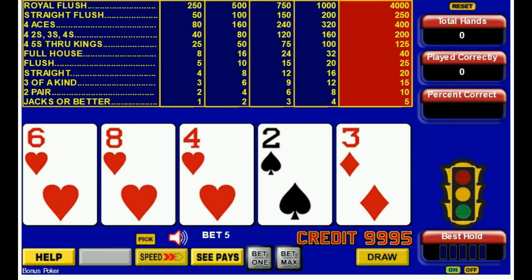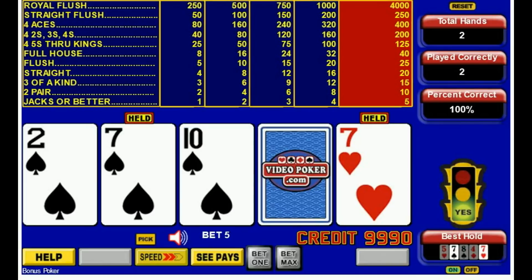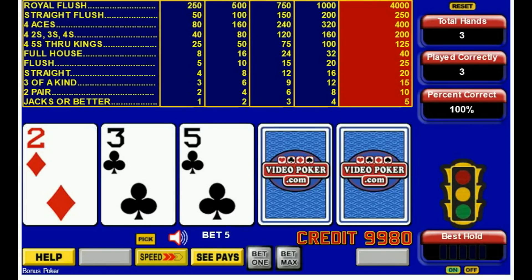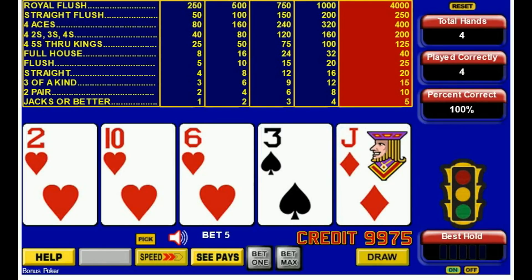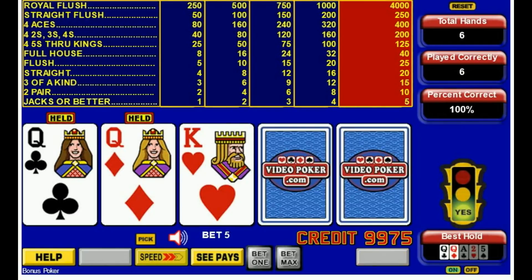Let's see — three to a straight flush, yes. We've got training mode, as always. If you look in the lower right corner, you will see. Pair of sevens. Ace. Nothing here. Like I said previously, don't go for gutshot straights in either Jacks or Better or bonus poker. Couple queens.